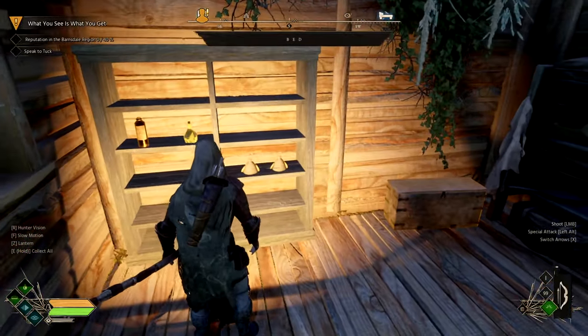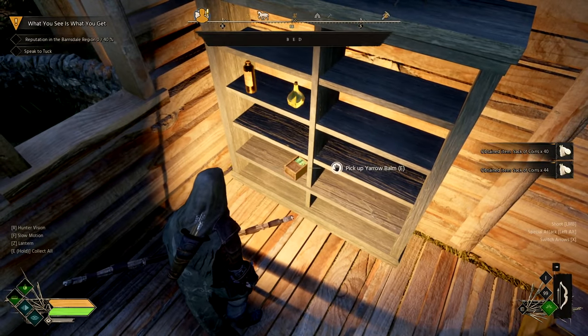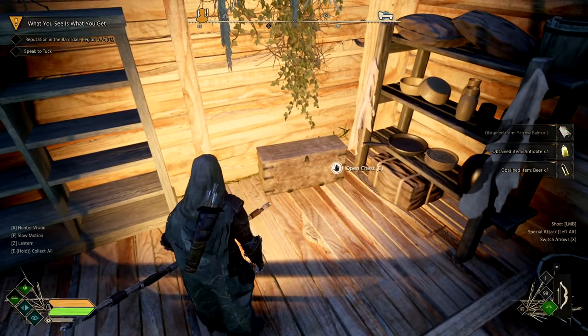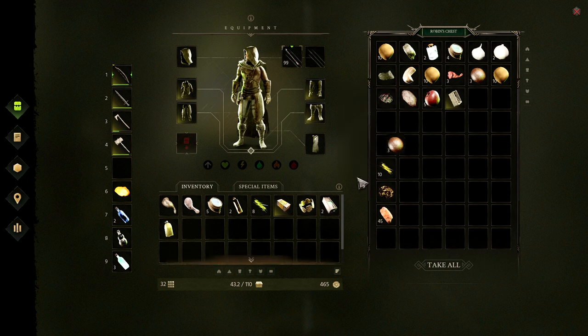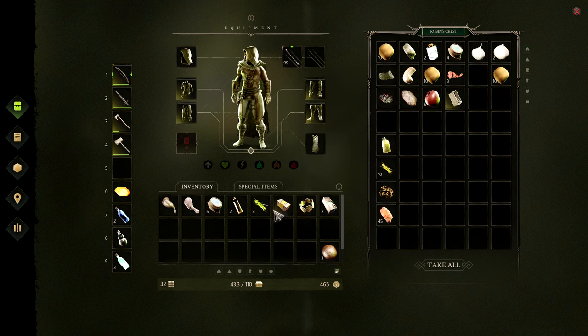I just realized there's some gold stuff in here — gonna pick some of that gold up. No one's been stealing from me, that's really nice. We have an antidote and beer. I'm not sure about this chest — I should test it with something small. I don't think it would disappear on us. This here: blacksmith chest, dedicated to experience. Contains tools, weapons with armor, unique properties, upgrade plus two — drag items to upgrade it.